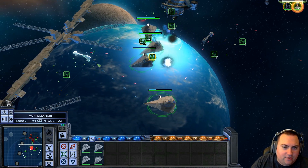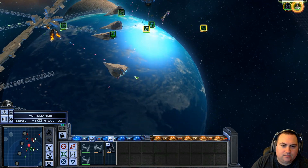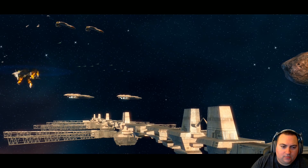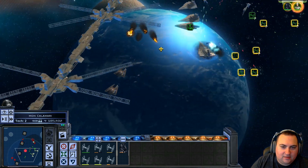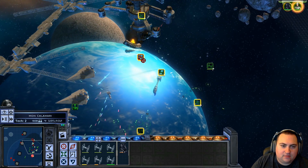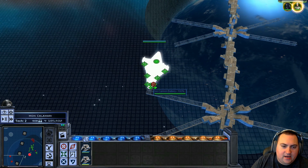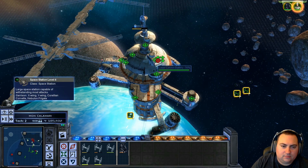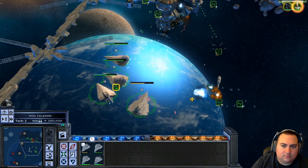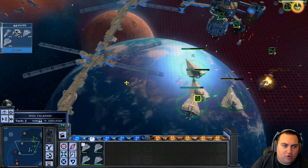They got some Nebulon-Bs too. Let's focus on them. I'm having my broadside frigates focus on their space station hardpoints. Multiple Mon Calamari capital ships have entered the area — engage immediately. So remember when I said this is going to be easy? Our launch bay has been destroyed. We don't really have anything good against that. We took out their hangar though. Disabling their ion cannon — no, I want to finish off the space station. Well there go our broadside frigates.